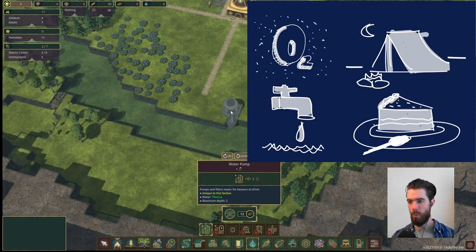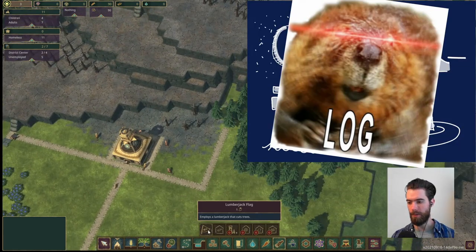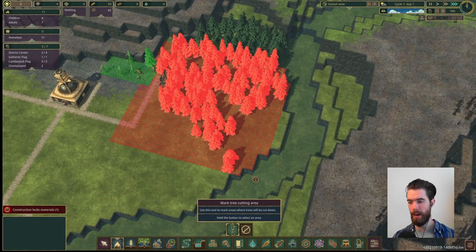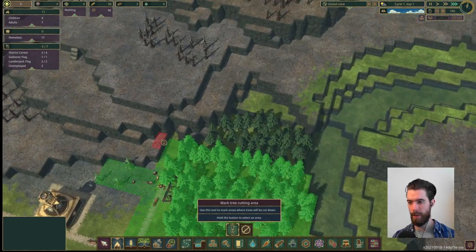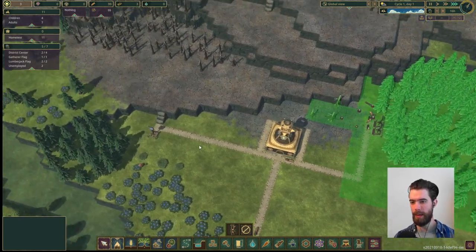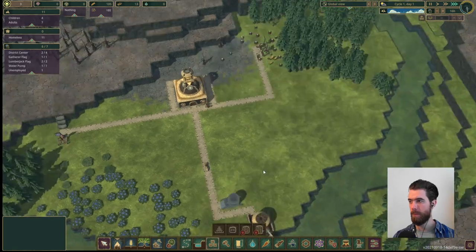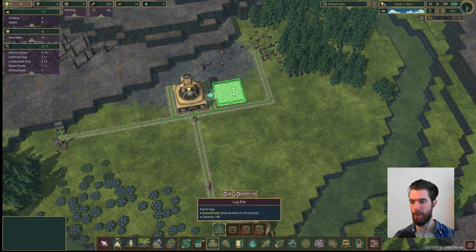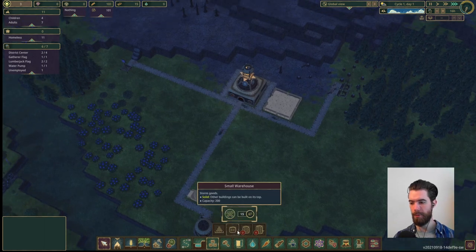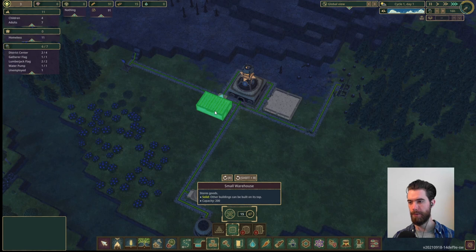They need food, water, and they need logs. Then we just have to lay down the zone that we want the trees cut in. There's a nice pine forest here that will give us plenty of resources to begin building our settlement. Now that things are built up, we want to begin adding in our storage features. The log pile is unique for lumber, and the small warehouse is going to take care of everything else.